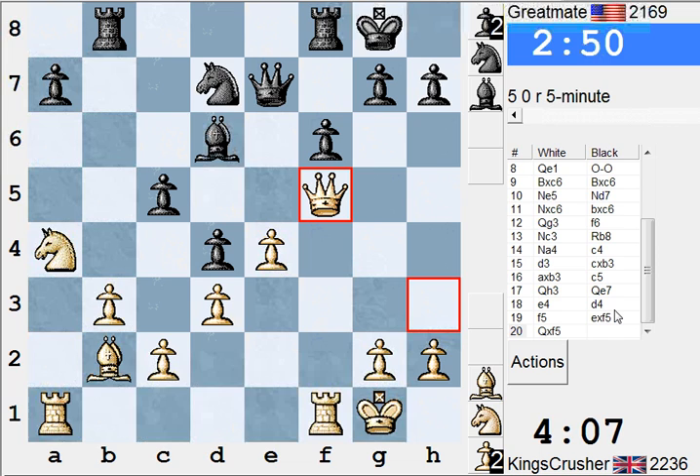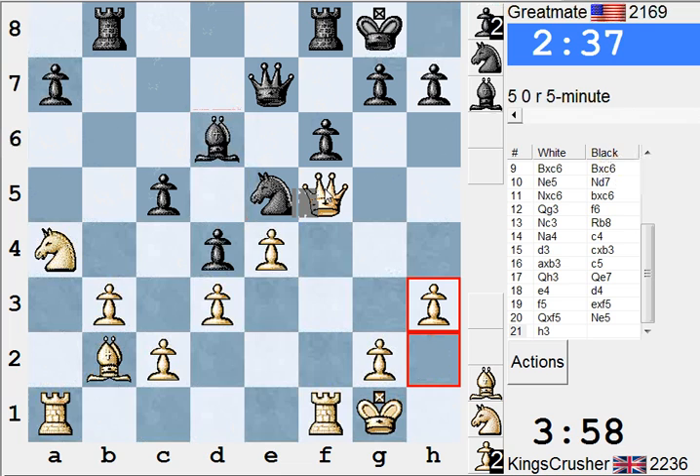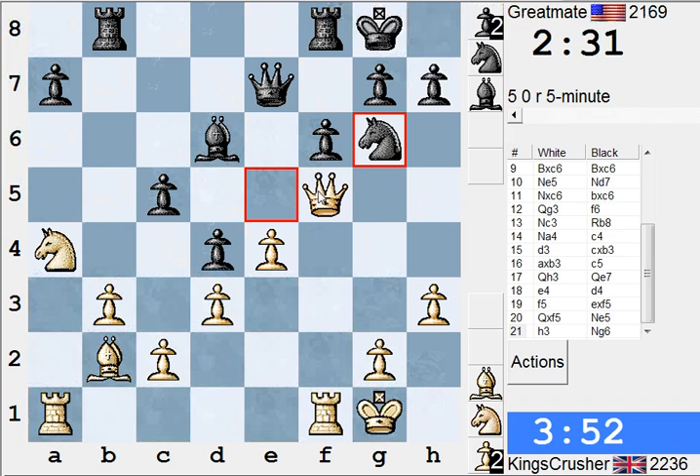So what's going on here? Is Rf3 on the cards? Nope. Let's play h3 or something, Ng4 later. What about just Rf2? My queen is about to be trapped. I think Nc5 at the moment, check. Rf5, that would be handy. Bc1, Ba3.